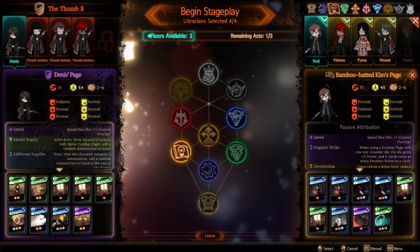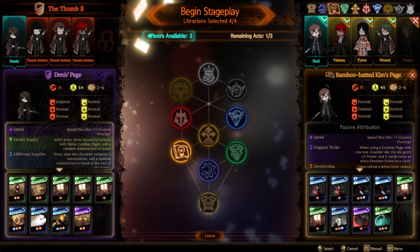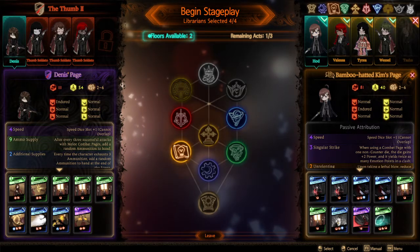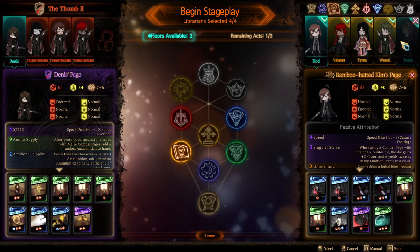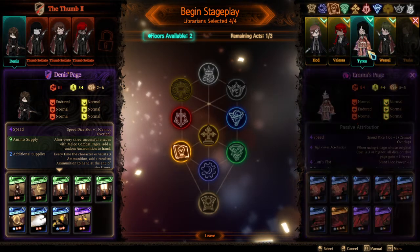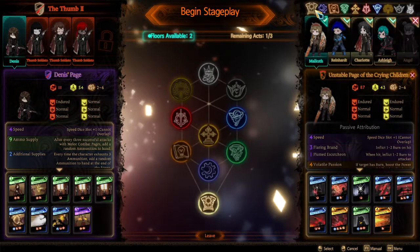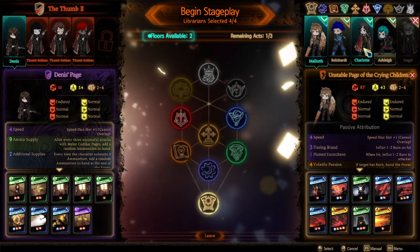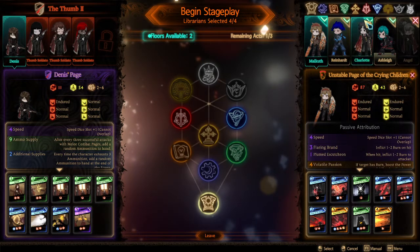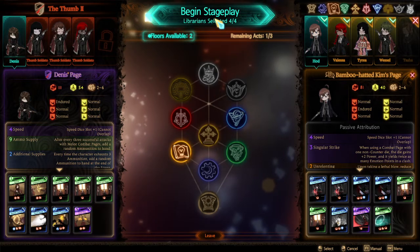All right, the Thumb Two. We only get to use four librarians — okay, this makes things easier, I believe. And we have two floors available. I do want to have at least one gun, so in that respect maybe it's good not to use a charge here. I can decide that later, but I suppose this is where Malkuth actually goes away. We'll be starting with Hart's floor — a floor of literature. Let's go.